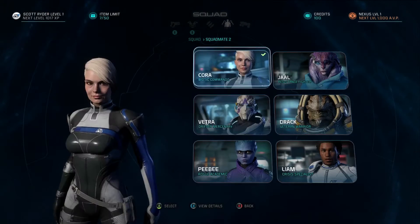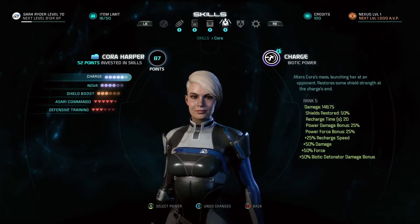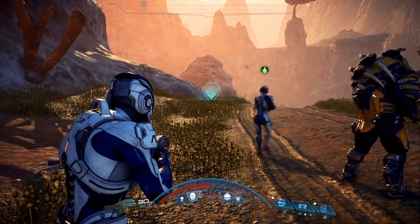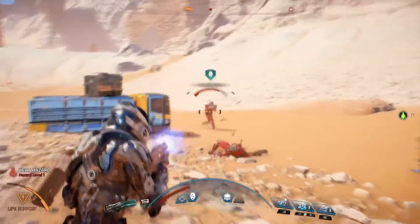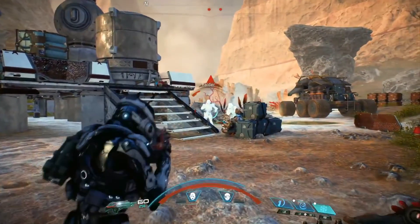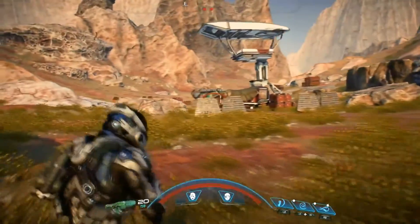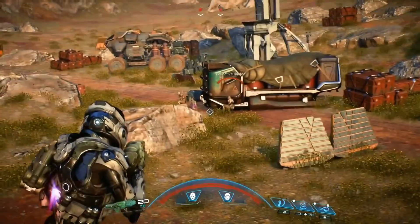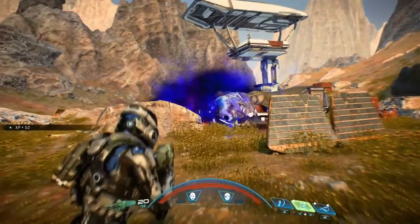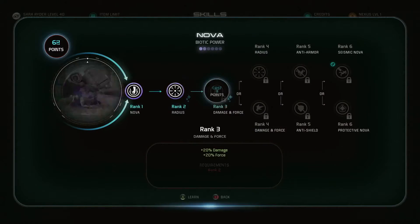Each of your six squadmates has three active and two passive skills. Korra uses her Biotics as a support character, and Drac is a bruiser who can soak up lots of damage. Not only can you set your squad up around the battlefield — ordering them to defend locations, attack targets, or rally to your side — but you can also team up with them for devastating power combos. Power combos activate when you or one of your squadmates primes an enemy, setting them up for the kill. Then you or a squadmate jumps in to detonate and finish the job. You can always level up your squadmates to make them specifically good at priming or detonating targets.